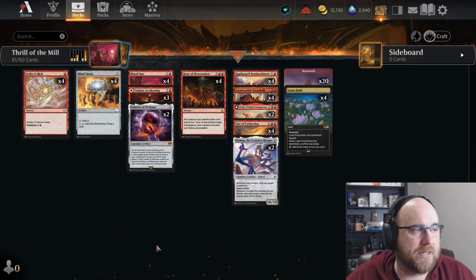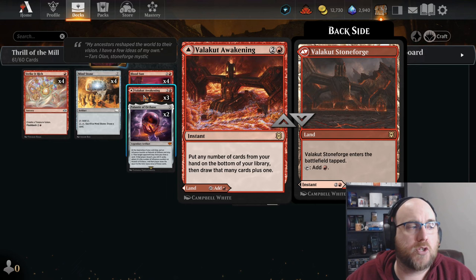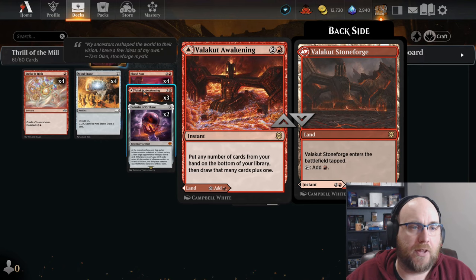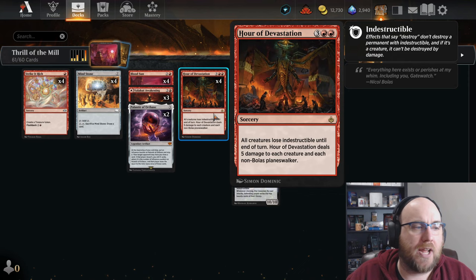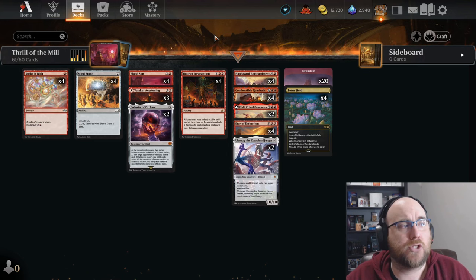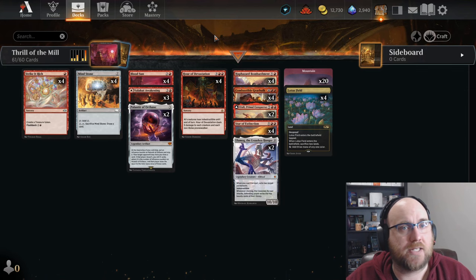We have three copies of Valakut Awakening, which acts as a land but also lets us swap out big cards from our hand, reshuffle them into the deck, and draw that many cards — great for finding answers or ways to finish the game. Hour of Devastation is our board wipe: five damage to everything that also removes indestructible. We chose it over Anger of the Gods or Storm's Wrath because five damage can matter a lot against fast decks when we're ramping through Blood Sun and Lotus Field.